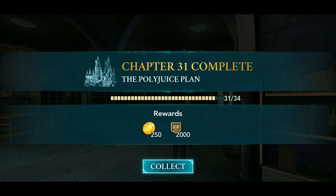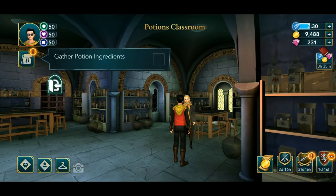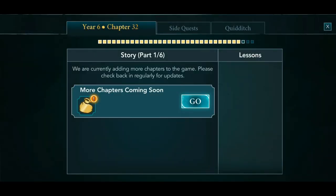So the Polyjuice potion plan has been completed, but we still need to make the Polyjuice potion, which will be done in chapter number 32. So guys, let's wait for that chapter to be released before we can continue. Alright, take care, stay safe, see you all!